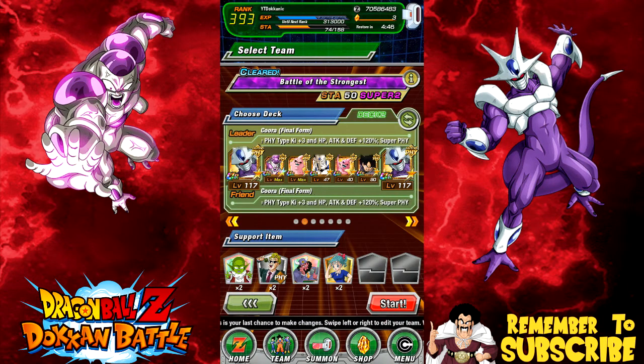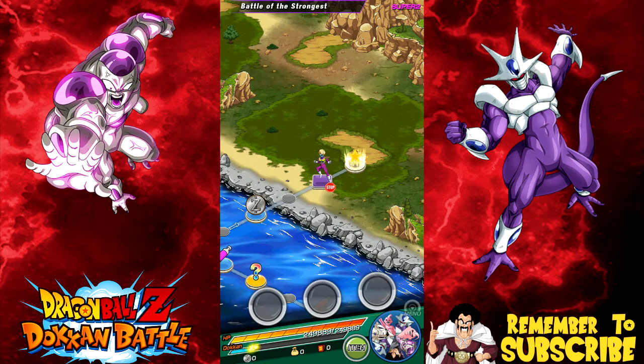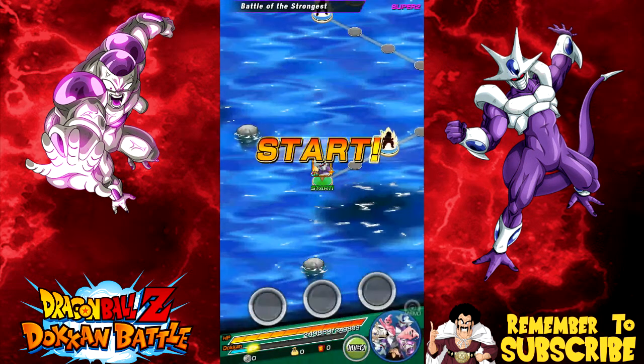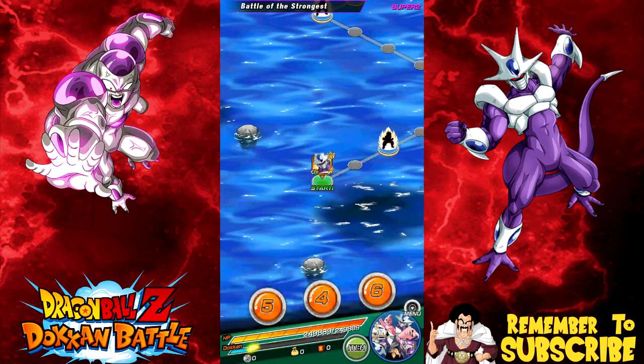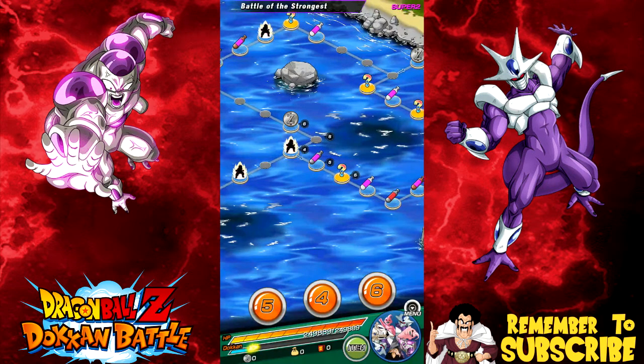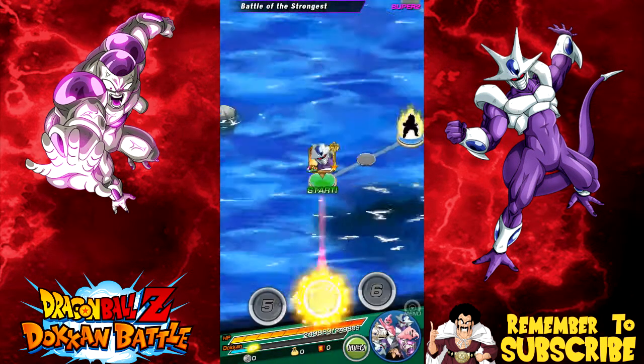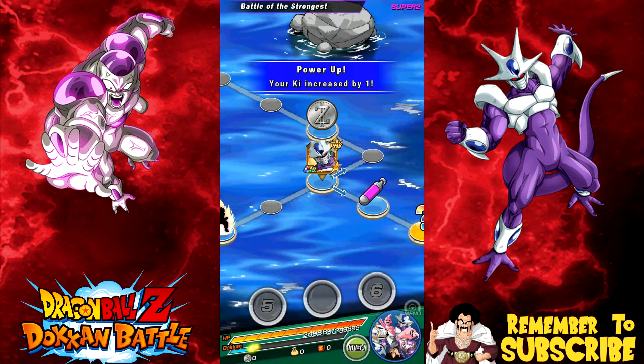That's the team I'm bringing here guys — I know there's a little bit but I don't like talking too much about the team. I did a little review of what I'm running beforehand. We're taking on the Kora event with this team. It looks like we actually have Kora; I just hope it's my Kora lined up with my Frieza.